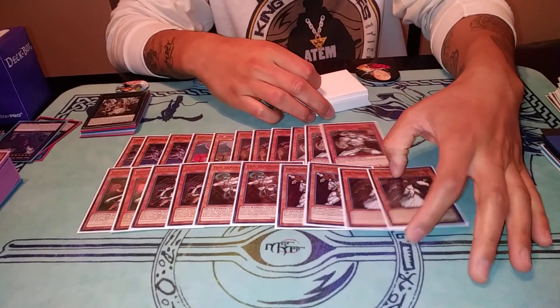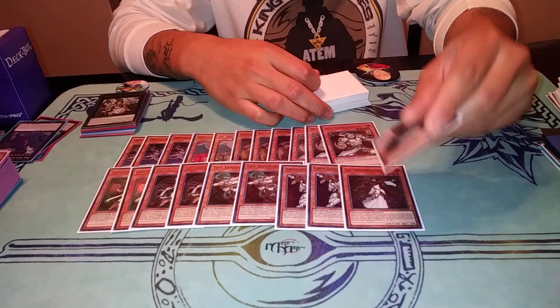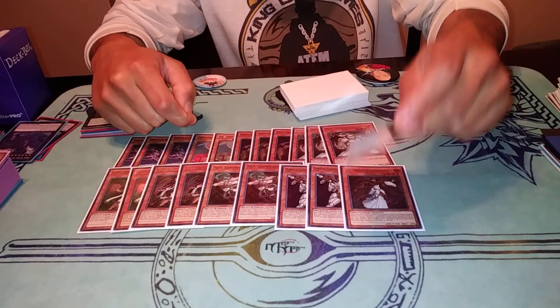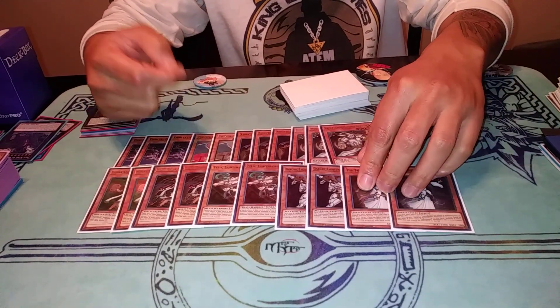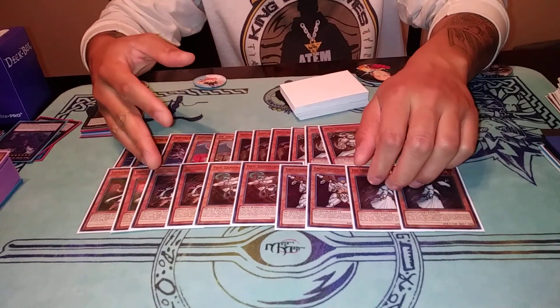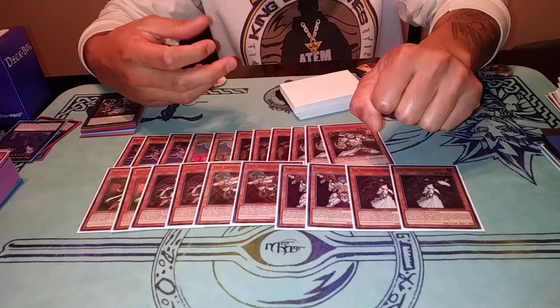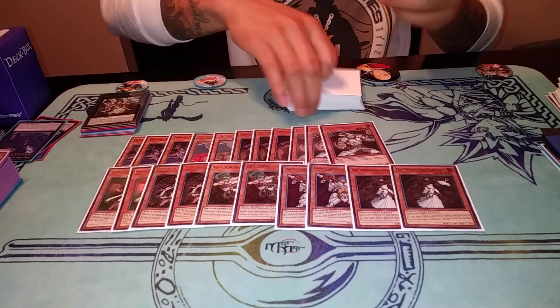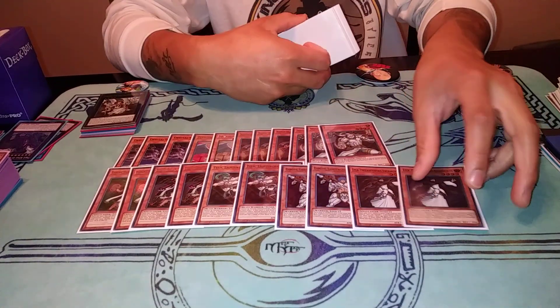Then we play Two Twilight Lyla. If you can make Tornado Dragon plus Orbital Hydrolander and also Lyla, that's really strong in the Pendulum Magician matchup in particular, because you have three different ways to stop three of their scales. That means they have to open with six scales — three high and three low — in order to play the game of Yu-Gi-Oh. So Lyla's pretty strong.